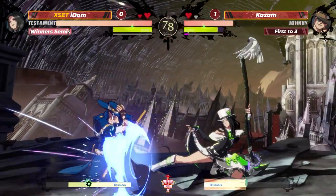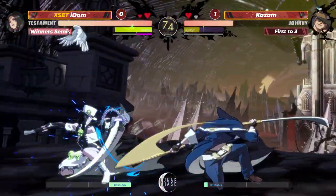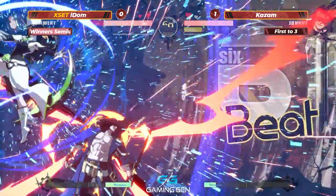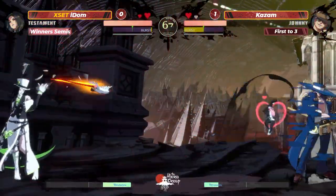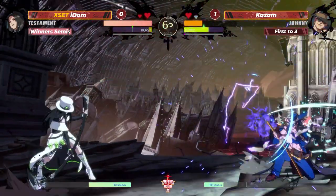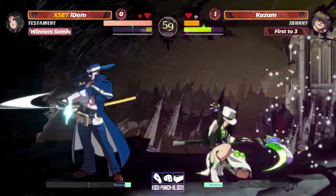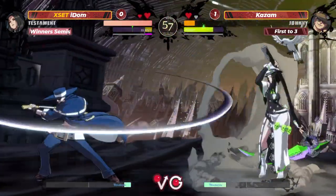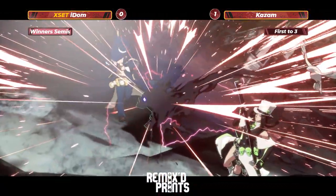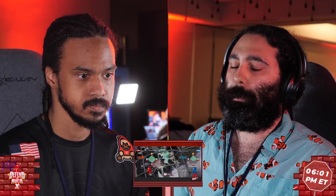Doesn't have to go for positive bonus just yet. Has the PRC. Covers with a 6H. The pressure on the far slash - we are most definitely going to be getting a wall break. And the burst comes out just in time. The armor side catching Kazam. Now we got stain state applied. There's 50 meter here. The 2K will stop the Mist Finer. Right into a Grave Reaper. And IDOM will take that game.